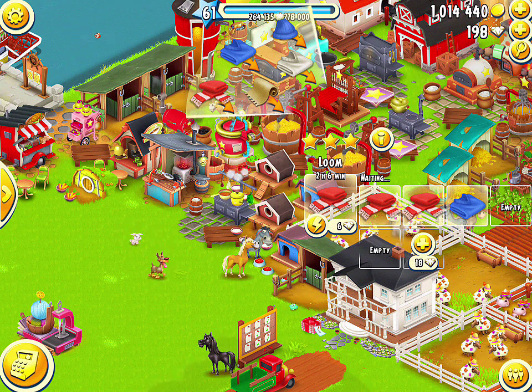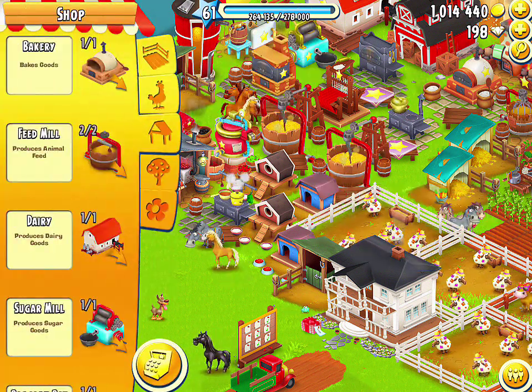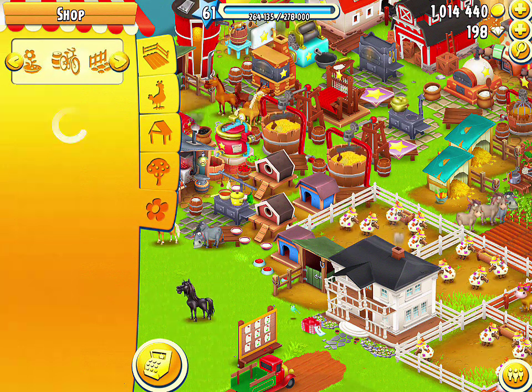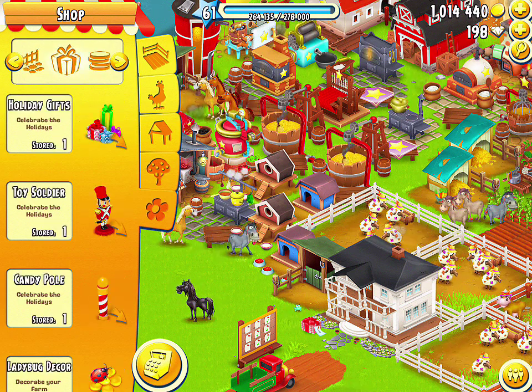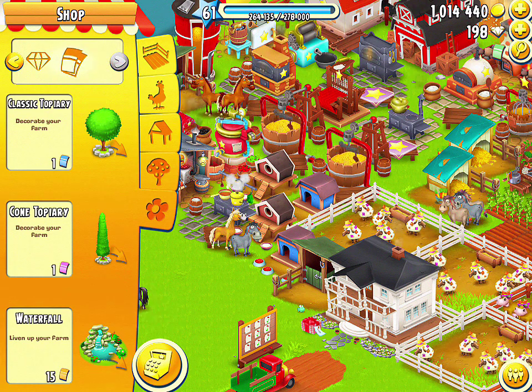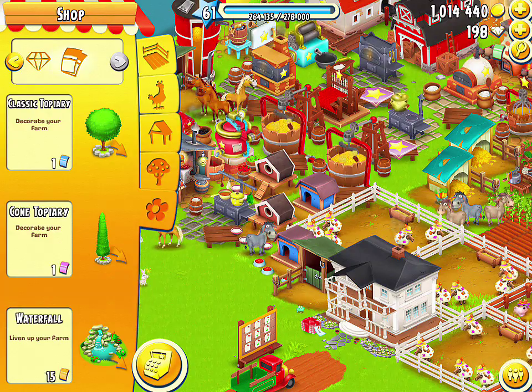That's going to wrap things up for the new products. The next new thing added in this update is a decoration filter, which narrows down decorations to certain categories so it is easier to find the decoration you want. I think this is a nice little addition as it will make it easier for people to decorate their farm and not have to scroll through every single decoration to find the one they're looking for.